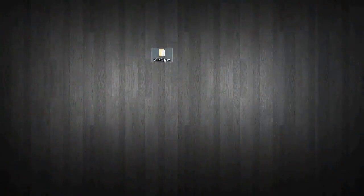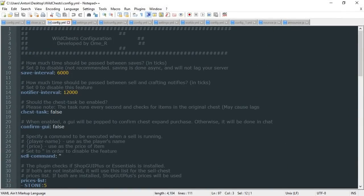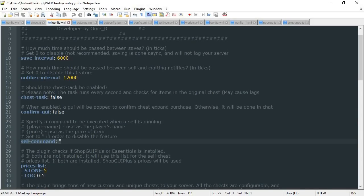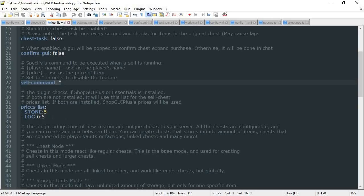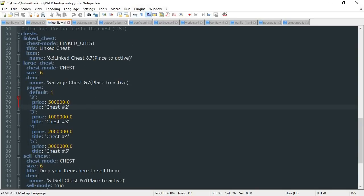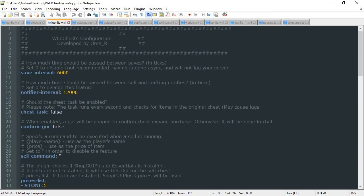Now let's open up the config folder — pretty much just have the config file here, which is the most important thing, and you can change just about every single thing. This value in ticks controls how long between sell cycles — basically how long before it notifies you that items in the cell chest have been sold. You can also enable or disable a confirm GUI for chest purchases, and there are sell chest commands that run a command toward a player after items are sold. If you're not using ShopGUI+ or Essentials, you can add your own prices right here. All the different chest types can have their pricing, names, and items changed — it's really that simple and not a complex plugin to learn.